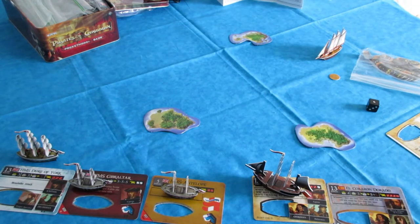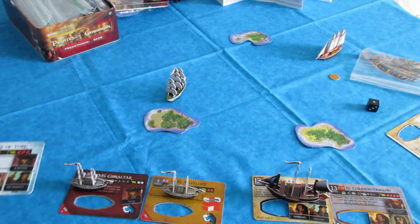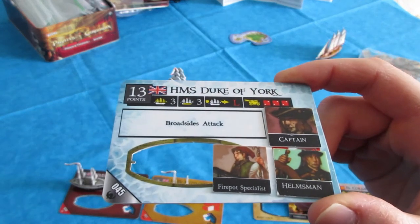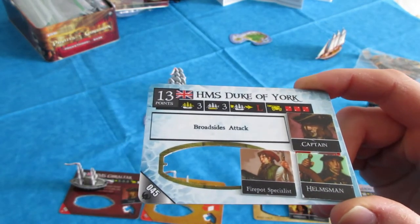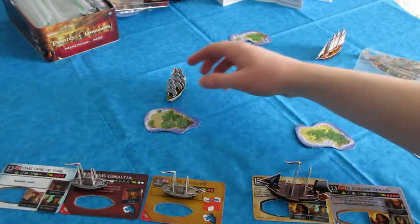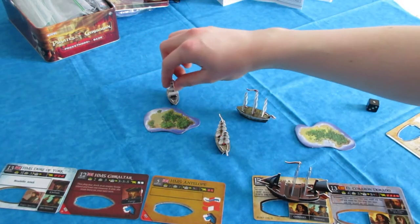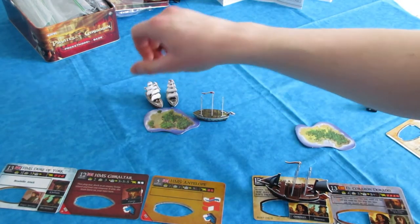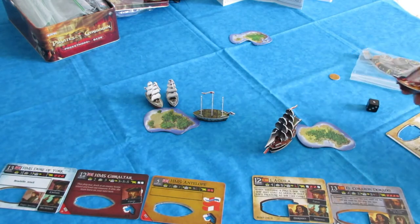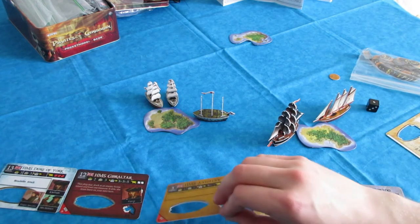So I'll demonstrate the different actions. I have HMS Duke of York over here — this one is a good gunship. It has 2L cannons — those are the best guns you can have in the game, rank 2 long range, hitting on a 3 or higher. It has a captain, a helmsman, and a firepot specialist. I've got the Spanish fleet with El Aguila, which is the eagle, and El Corazon Dorado, which is a four-masted schooner. Both fleets have ships and crew totaling 40 points.